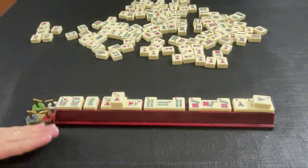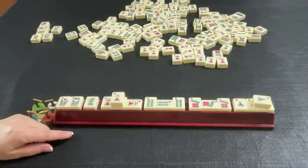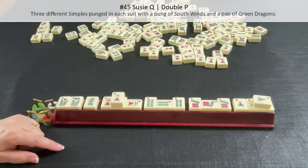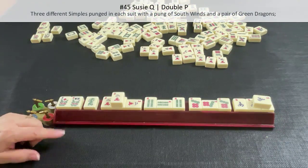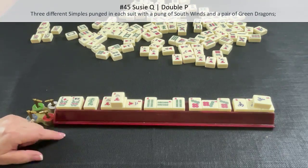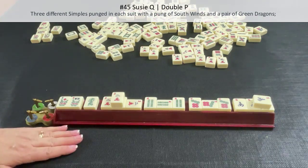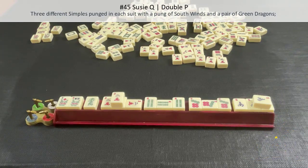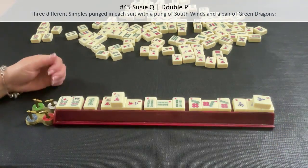This is East Seat and they are playing Susie Q. This is a number hand. As a reminder, West is prevailing, and this is East Seat. So player one — score this.